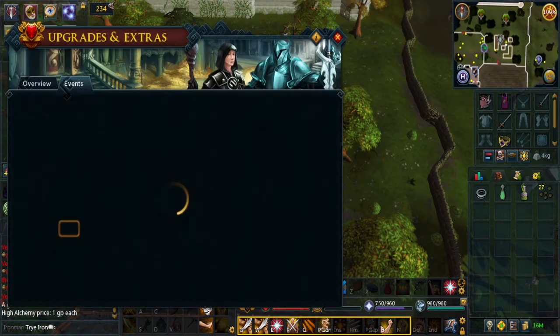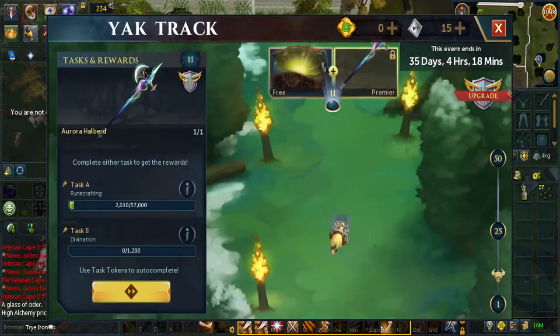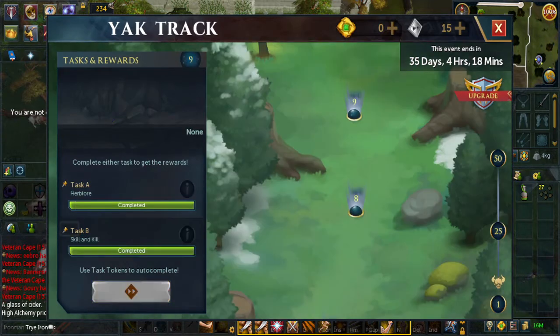For task 9, it is either Herblore or Skill and Chill. The best way is Herblore — even if you're an Ironman, you can probably get herbs quickly enough that it is faster than Skill and Chill. If you are a main account, you can just buy herbs from the Grand Exchange, so it doesn't matter.